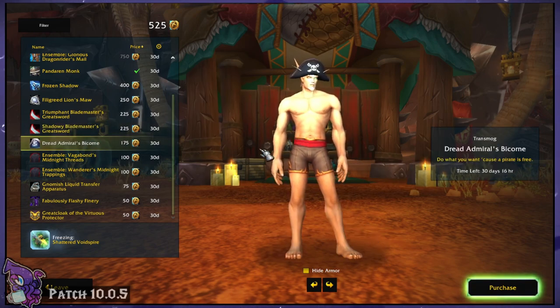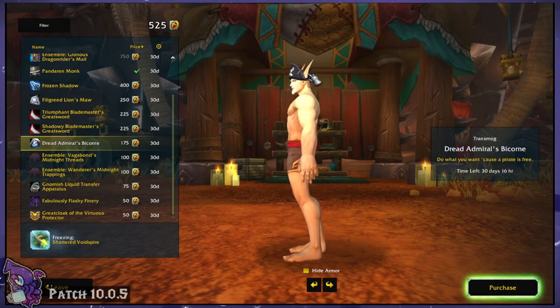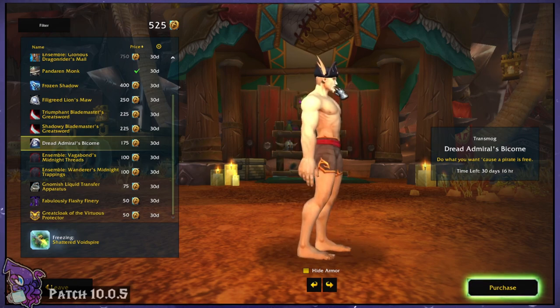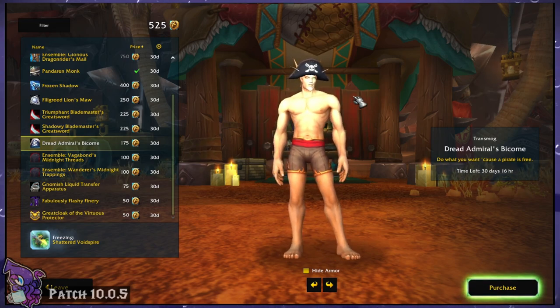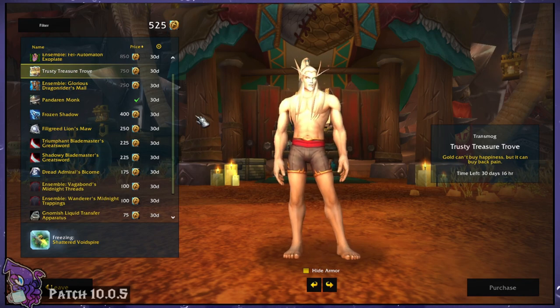Now we have the Dread Admiral's Bicorn, which is a pirate hat. We've had quite a few pirate hats in-game, but this one looks a lot higher res than some of them and not as goofy. I do wish we could have our hair under the hat, but hey, I'll take it. This looks pretty neat. And it would go great, actually, with the Treasure Trove back piece — putting both of those on tops off your pirate look.